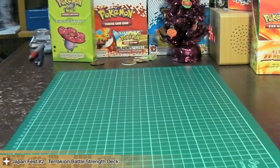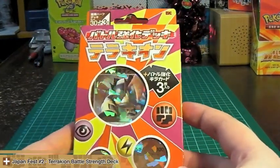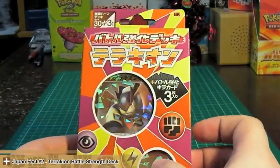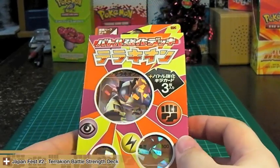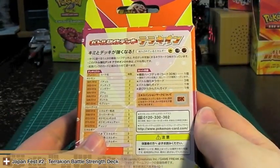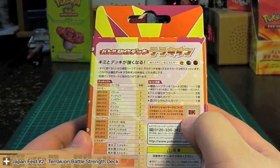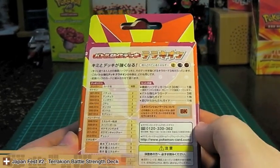Hey everyone, welcome to another JapanFest video. Today's opening is the Battle Strength Terrakion deck. It's got 33 cards in it — 30 cards for the actual deck and 3 shard holo cards. It's the BK symbol, as 'strength' is spelled with a K in Japanese.